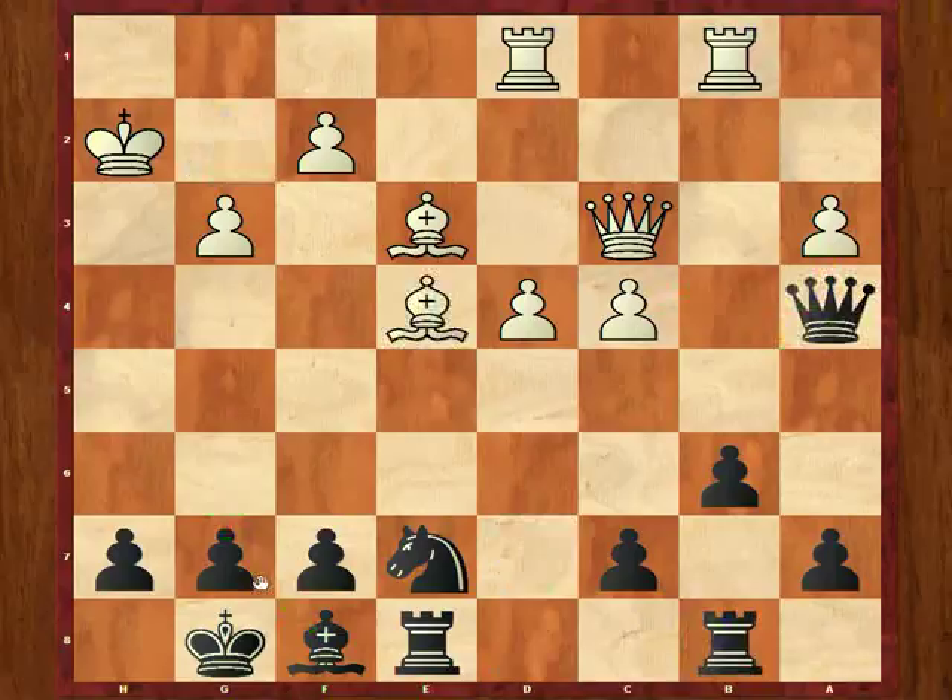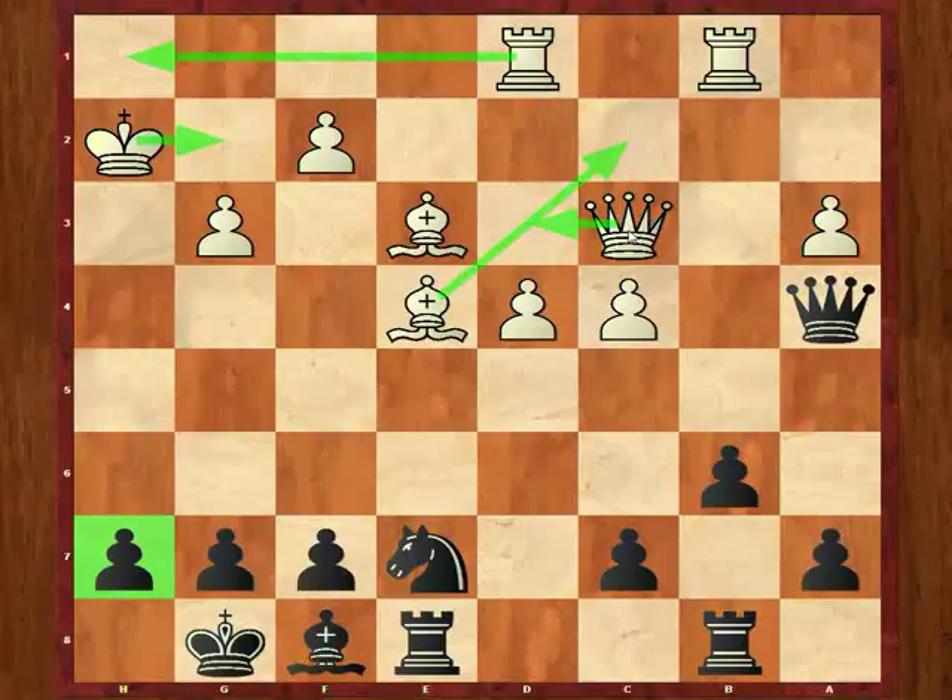Now Tate plays bishop to e4, and this is a very good move. For one thing, it stops me from playing knight to f5 in a pretty direct way. Secondly, maybe he's starting to make me think about the h-pawn attack — he could play king to g2, rook h1, queen to d3. There are several ways he could start to make me think about my kingside seriously. Also, he may play bishop to c2, evicting my queen, and then queen to d3. So this is a nice move by Tate.